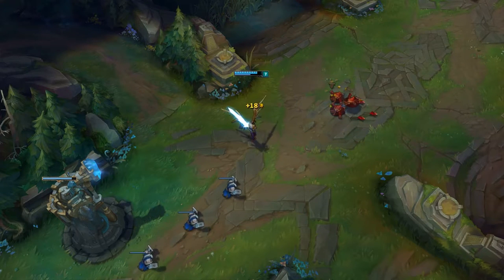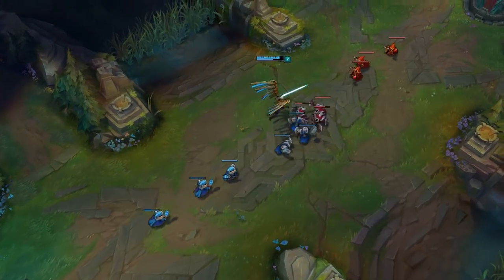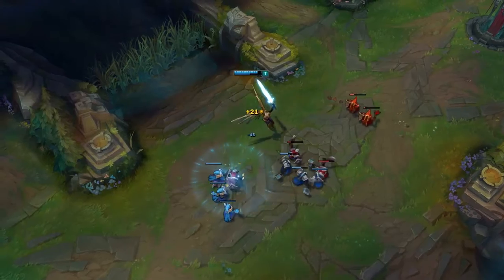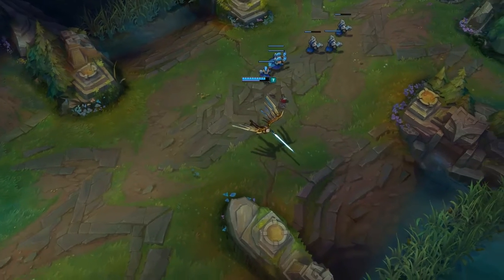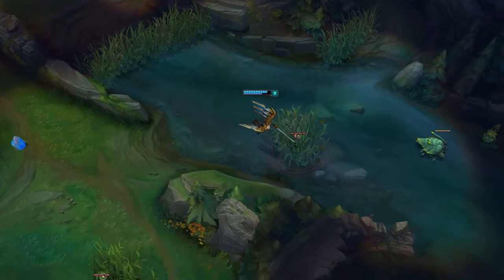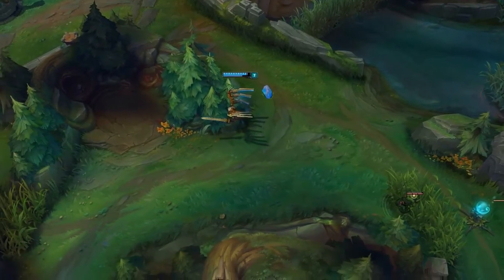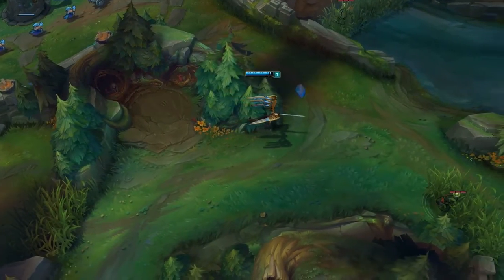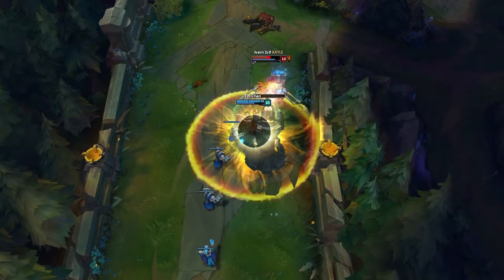For the early game there are two things you can do. First, shove the wave in — push the first wave as fast as possible so the enemy is under the turret and you can harass them with your E. Second, try to play really passive for the first 10 minutes or so because Kayle hates to get ganked. She is really weak, has no escape, and if you play against something like Leash or CC you are pretty much dead.